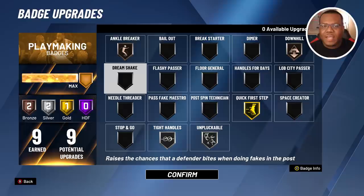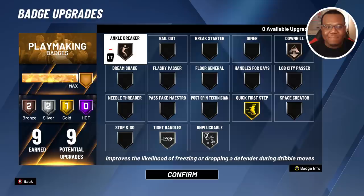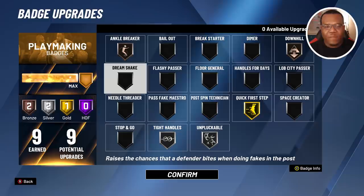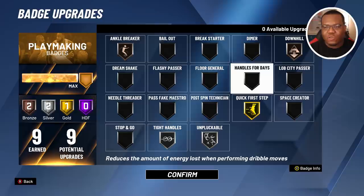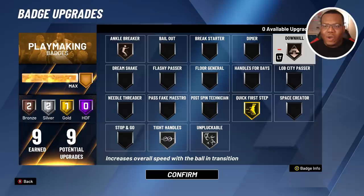For playmaking badges, this is what I rely on each time I play. Ankle breaker still freezes people — the community is against it this year, but with that and quick first step, I find myself freezing people consistently. Tight handles and unpluckable are key especially for a build with around 83 ball control. And downhill on a build with 83 ball handling and 93-94 speed gives even more of a boost — it's a big train coming down the floor ready to make a play.